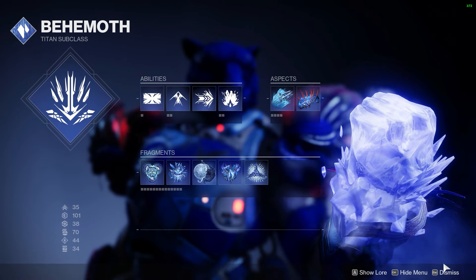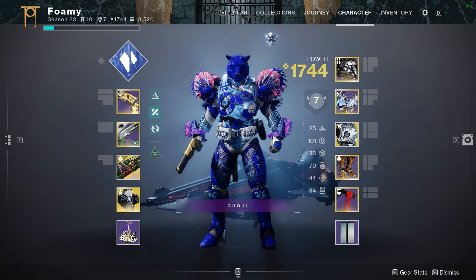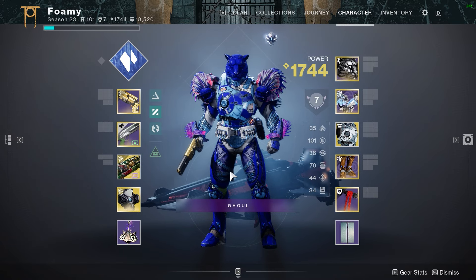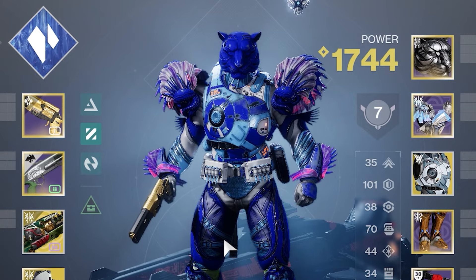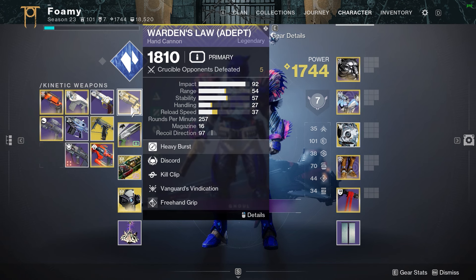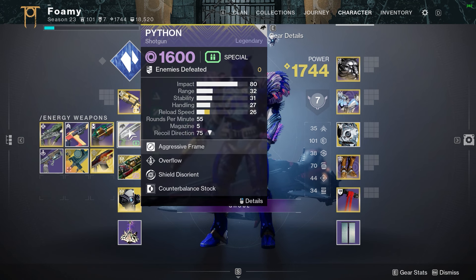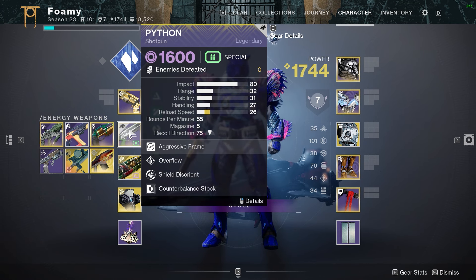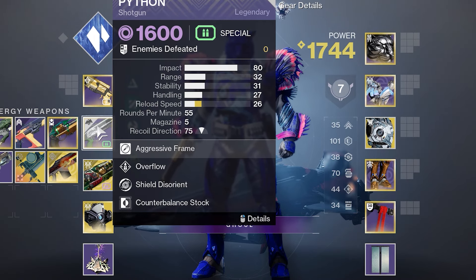That's just so we can create two walls. We also have Hoarfrost-Z so I can make a third wall with a window, because every house needs a window. And then we have Salvation's Grip — this is so I can make a fourth wall, though it's a little shaky. It kind of looks like an 85-year-old man fell asleep at the wheel of his 2008 Chevy Silverado and crashed directly into your wall. For weapons, we have Warden's Law — one of the best hand cannons — because it fires three bullets while all the others fire only one. Next we have Python, which has Overflow and Shield Disorient. A lot of enemies in Destiny have shields, and having more ammo is always a plus.